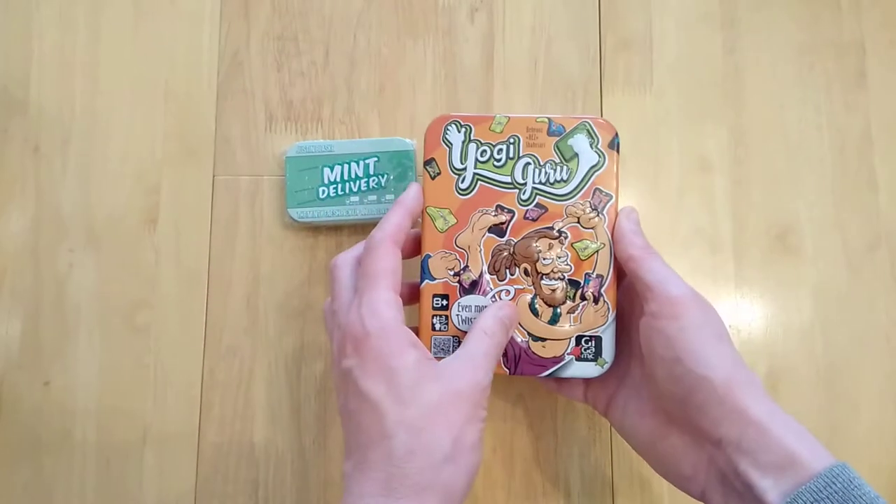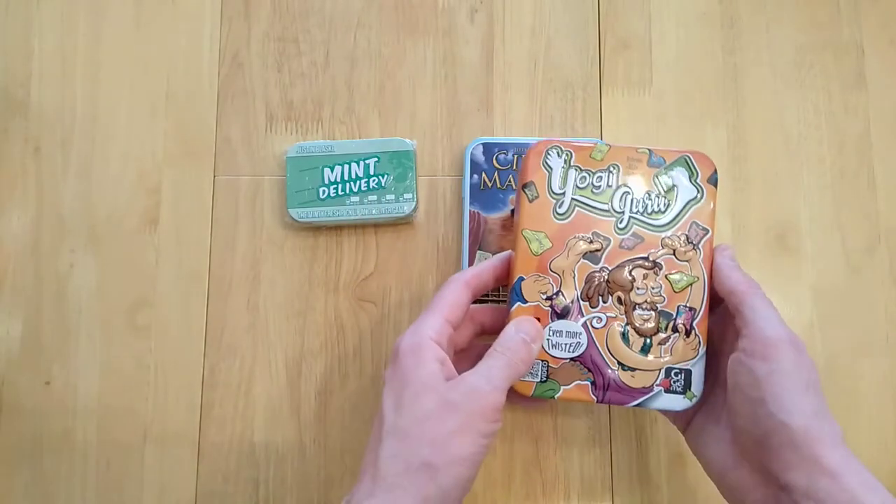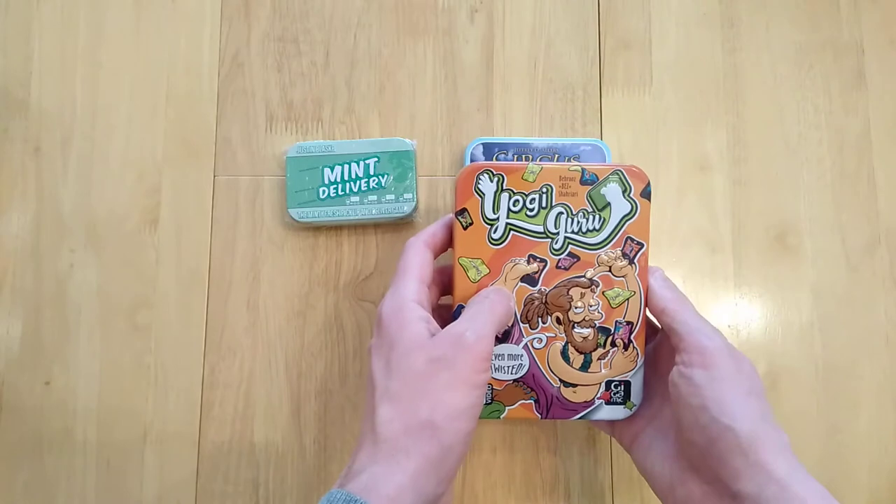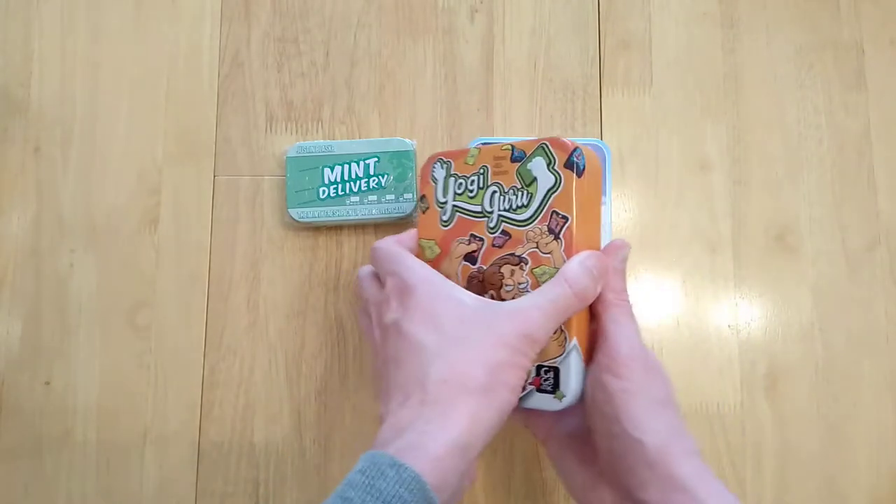Up next we have Yogi Guru. It's another tin game and definitely the same manufacturer, but a different publisher - Giga Mike this time. It does have different variants, but this one definitely comes in a tin.